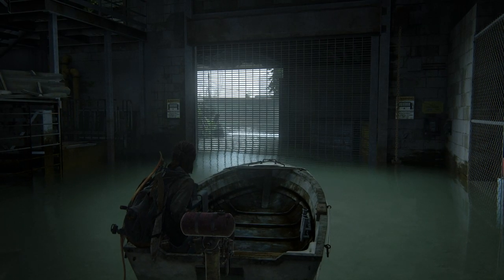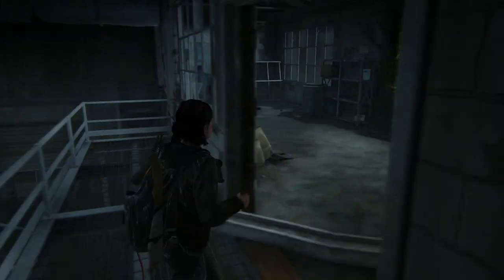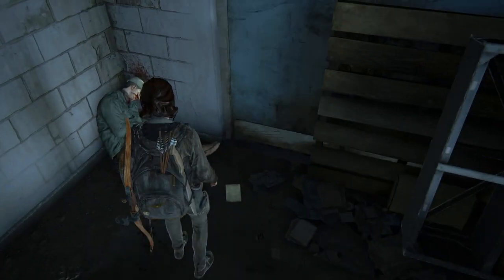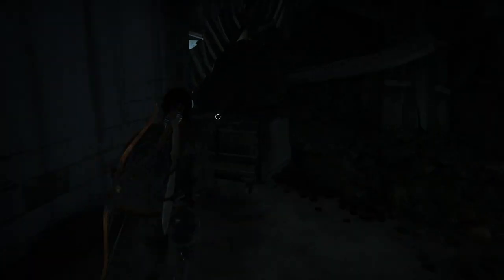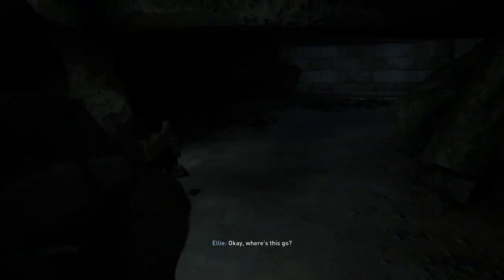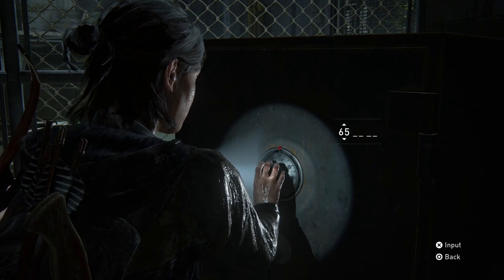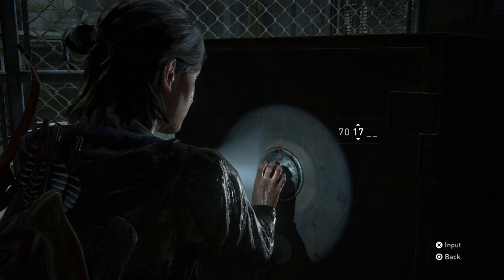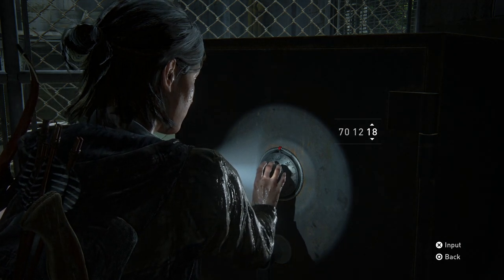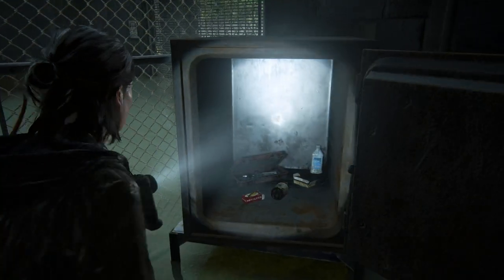Number 10 is in the Day 3 Flooded City chapter. Ellie will find a gate in the boat, so you get out, go up the stairs to the left, and the note with the safe combination is on her left at the top of the stairs. Move this pallet and crawl under here to drop down and access the safe with that combination: 70-12-64. There's parts, ammo, and crafting supplies here.